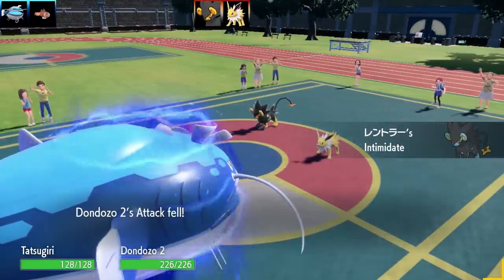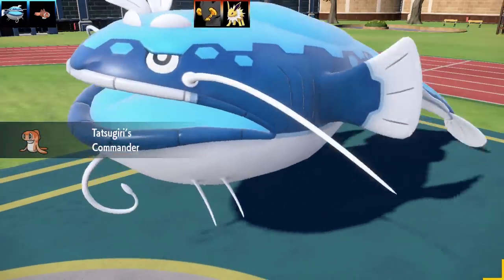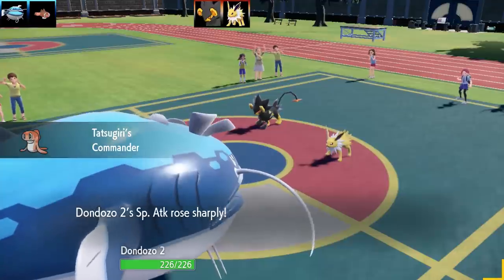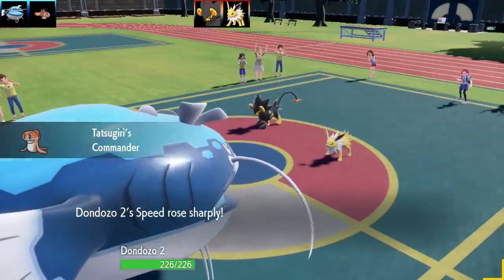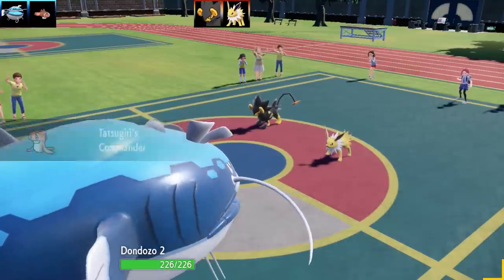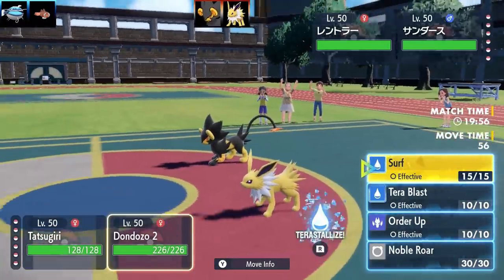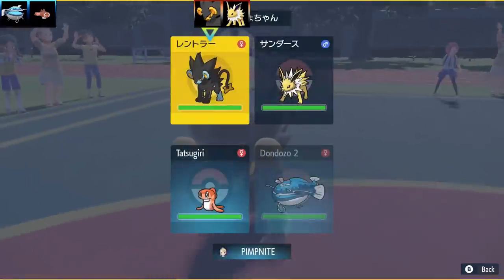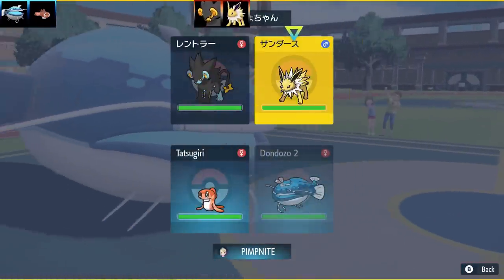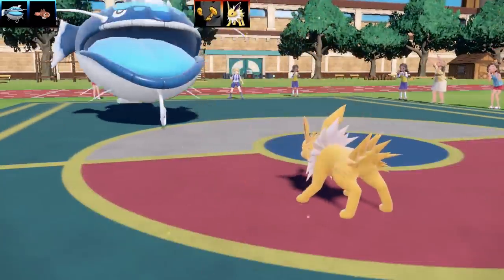First battle here, we've got a doubles battle. We've got a Tatsugiri and Dondozo combination. This is a Commander Tatsugiri, and it's going to be jumping into Dondozo's mouth, giving it a plus 2 in everything. This is actually a special Dondozo Tatsugiri combination. I've got Surf, Terra Blast, Order Up, and Noble Roar. I've got Throat Spray as the item. This was max speed and max special attack.